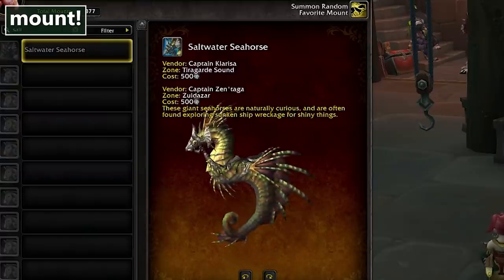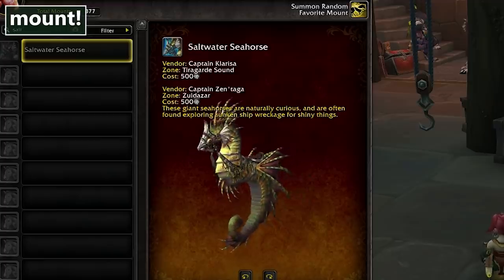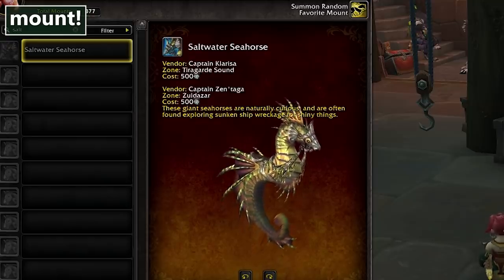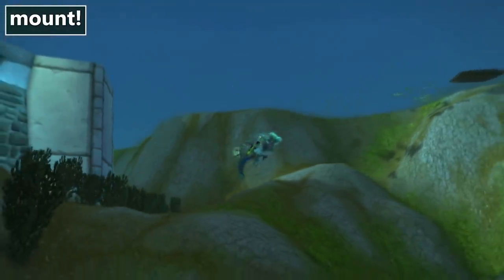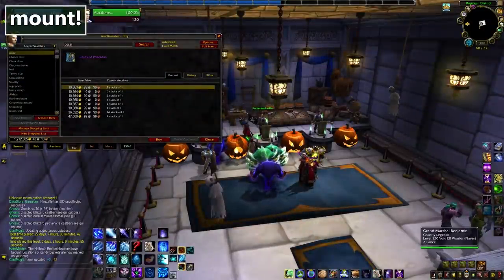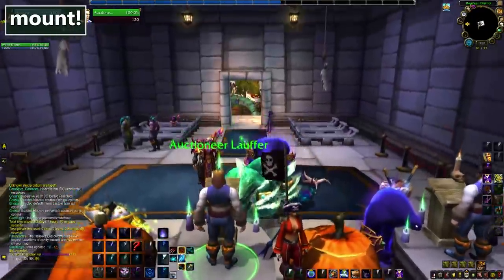Finally there is a mount. For 500 doubloons you can purchase a Saltwater Seahorse. Assuming this functions like the Poseidus Seahorse, it's just below Vashj'ir Seahorse speed in Vashj'ir, but matches the standard underwater mount speed everywhere else — making it still slower than the Underlight Angler Shark talent. You could say that I am... salty. If you never got the Reins of Poseidus, they are much easier to get these days and sell for a lot less, so it might be worth taking a look.